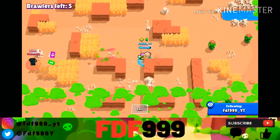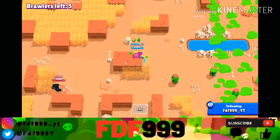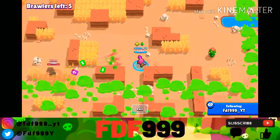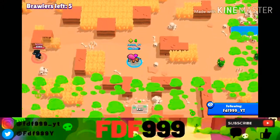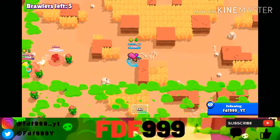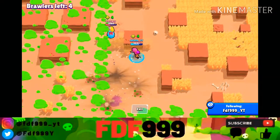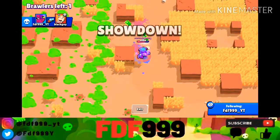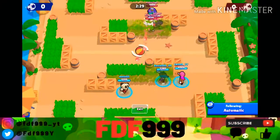How to play Tara. Tara has an interesting attack — it's similar to that of a shotgun but close range, and her damage is similar to that of Brock. At the start of matches, you don't really want to play like a shotgun brawler; it usually doesn't end well, except in certain matchups like Dynamite, Tick, Mortis, Rico, and Piper. Make sure not to take close range fights with high DPS brawlers like El Primo, Shelly, Bull, Daryl, Leon, and Spike — you just get out-DPSed and die.